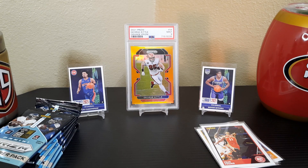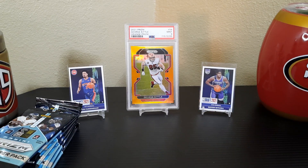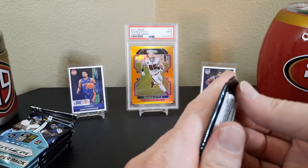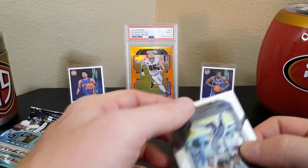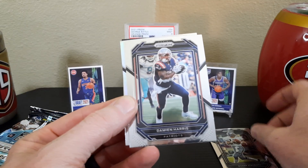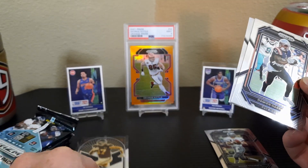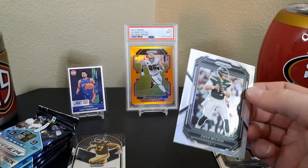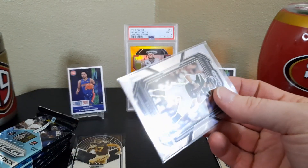These sticker cards are so small — I'm trying to find top loaders that fit them, but having a hard time. Let's get into the Prizm football box — that's what everybody's probably here for. We got a Roger Staubach, Damian Harris, and going to the back — a Travis Kelce. And a Zach Wilson silver, not a rookie.